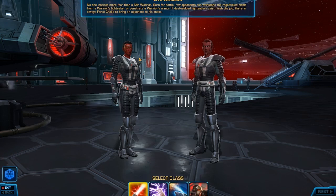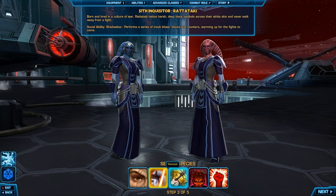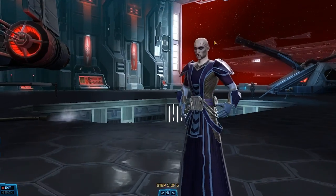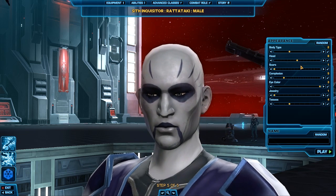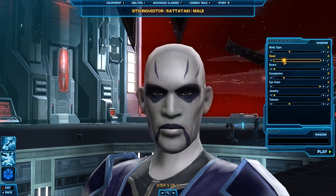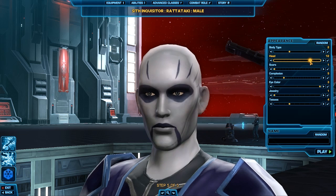Let's go ahead and take a look at the next one — we shall do that with the Inquisitor and the Ratataki. Now those, I believe, only have white skin if I remember correctly. Start with the male — there you go — and body types you've seen, so let's see the heads. Obviously those heads are a little bit different since they don't have tentacles.